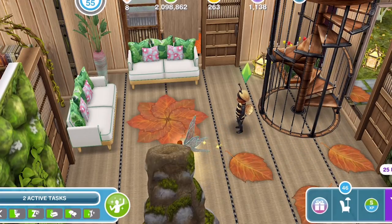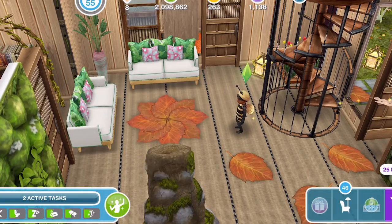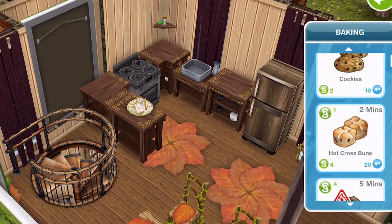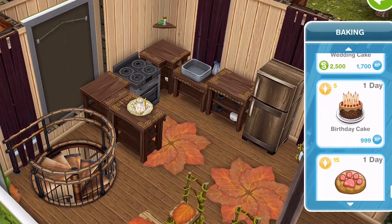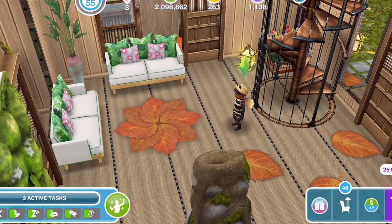Once you complete that, your sims will begin to automatically age. Before you complete this, your sims don't age automatically — you have to bake a birthday cake and age them up to the next stage in their life. For example, if you have a preteen, in order for them to become a teenager, you would have to give them a birthday cake and then they would have a birthday and become a teenager.